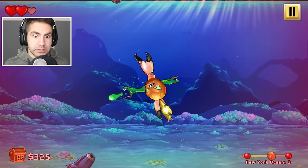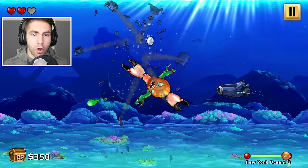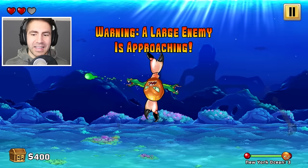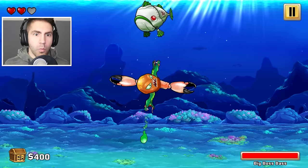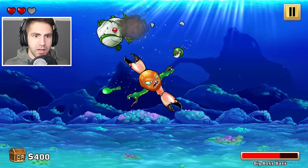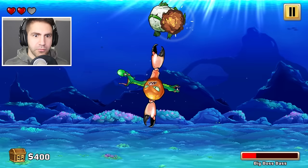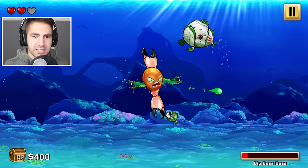Oh my goodness, get him! Gotcha, and gotcha. I need to weaken this guy. Please tell me I could get some help. What is that thing — it's like a boss! Whoa! Don't get too close to me. I snapped him. I'm just putting my snappers on him — wherever he is, I'm snapping. This guy's kind of tough — he's actually kind of tough. I think I snapped him. Yes, we got him! Big boss pass — we beat him.